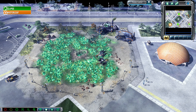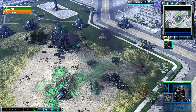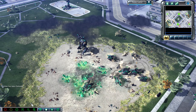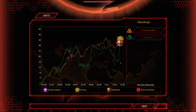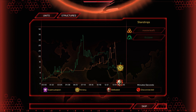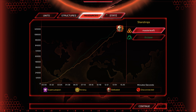Eclipse sets up at his third base but — oh shoot — Master Leaf is already here with an MCV, a Redeemer on the way, and Avatars as well. Master Leaf is pivoting to the north and to the south with just Scorpion tanks. It's extremely difficult for Eclipse to clean up Master Leaf's high-quality infantry. That high-end infantry from Marked of Kane can be powerful as we see right in this game.